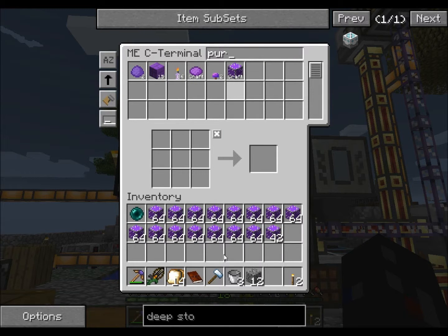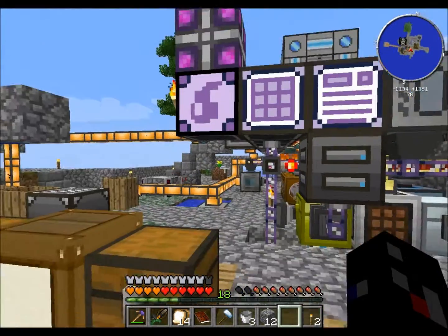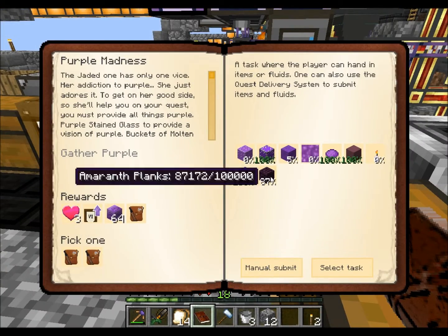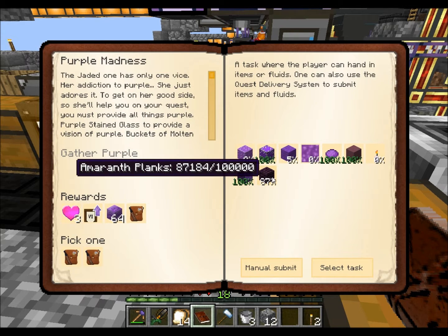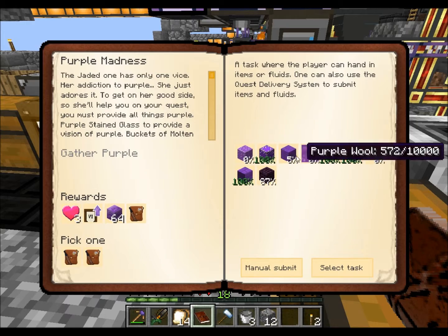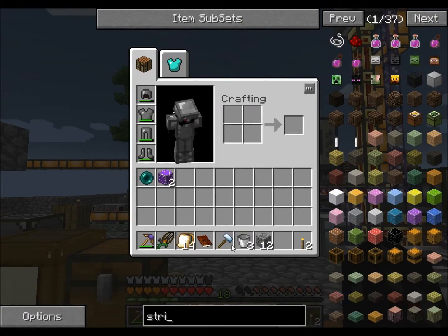Purple stained glass and a whole ton of lag. I don't even know if this recording is going through. Boom, that one's done. This one's going to be a little bit of a pain, but as you can see, we're almost done with that. And we still have to make the candles, and that's going to take a lot of string — 250 string to be precise. And I don't exactly have a whole ton of string.